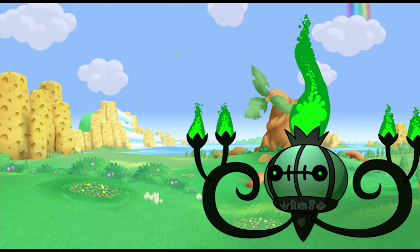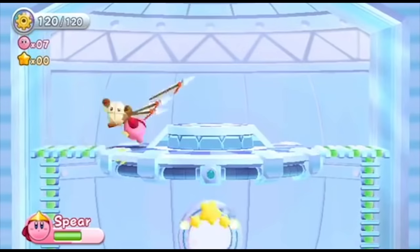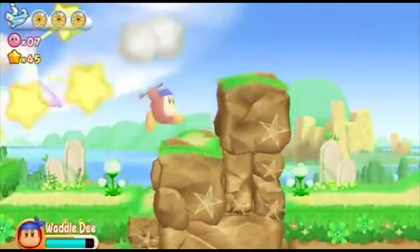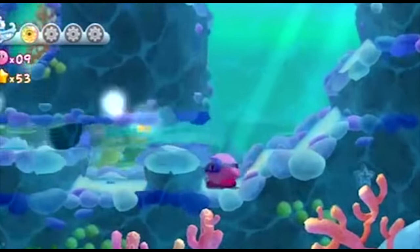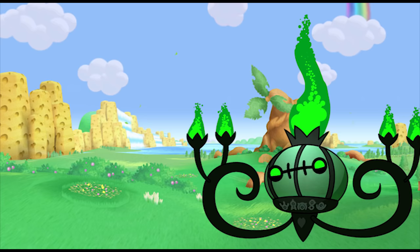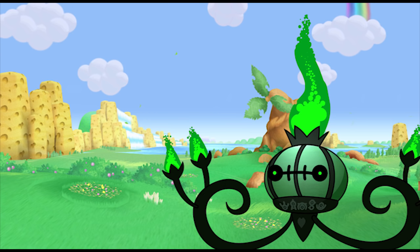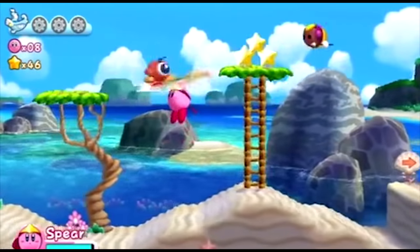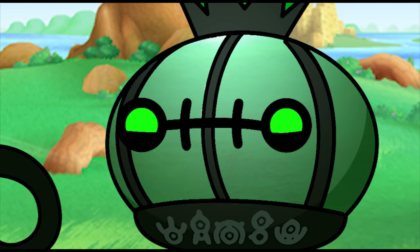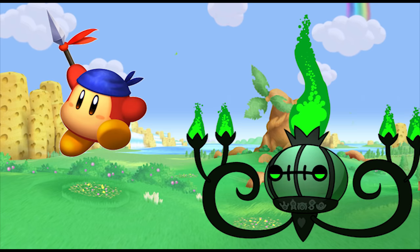My favorite part of this ability is that they laced it with a secret ingredient known as 'I don't give a fuck.' If throwing three spears the size of your own body seems legit to you, then how about throwing spear after spear after spear over and over again? Is there a wall in your way? It doesn't matter — you've got a spear, it's not a problem. Or how about using it as a makeshift helicopter? And we didn't vote this guy into Smash 4. Humanity, you should be ashamed of yourself.